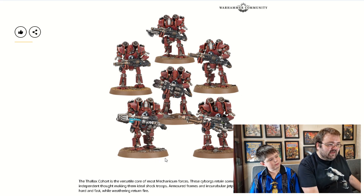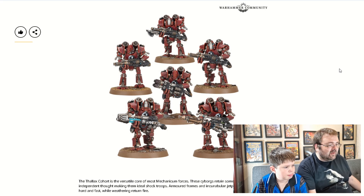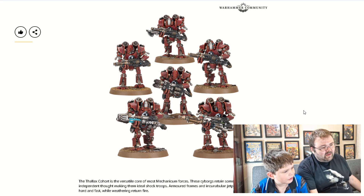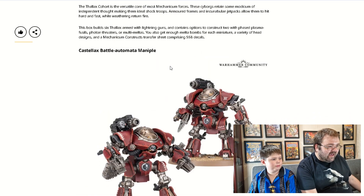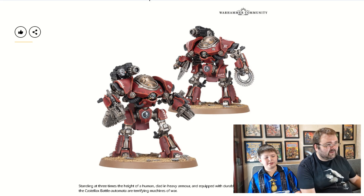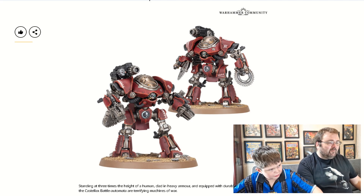The Thallax Cohort apparently makes up the core of the army — these are more elite infantry, there are some grunts available too. I really like these models; they've got jetpacks so they can fly around the battlefield. These guys also look great — one of them has grenades, and you can see on the top right one his hand is spinning as he launches a bomb. Everything we've seen so far is absolutely brilliant — I love these guys.